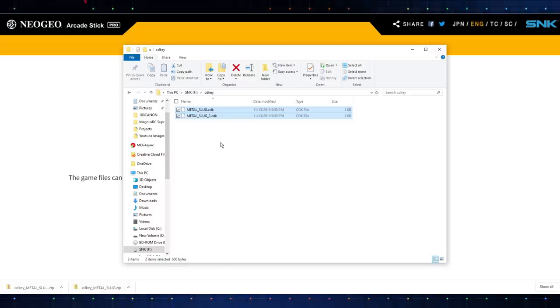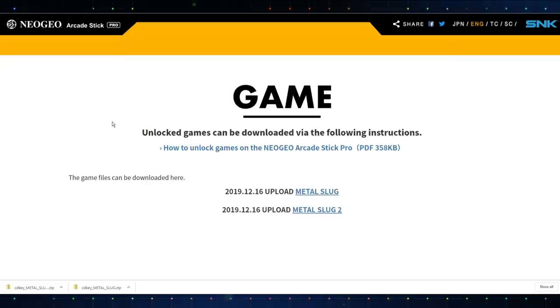Do not change the names — don't do anything to them. It won't unlock the games if you rename the files. From here, remove the USB drive and plug it into the back of your Neo Geo Arcade Stick Pro. Turn it on in console mode and I'll show you how the process works.